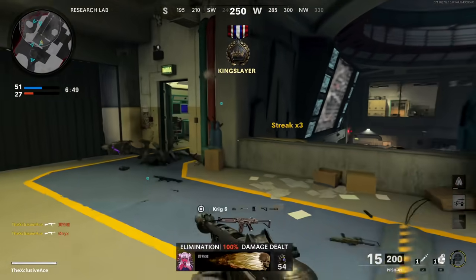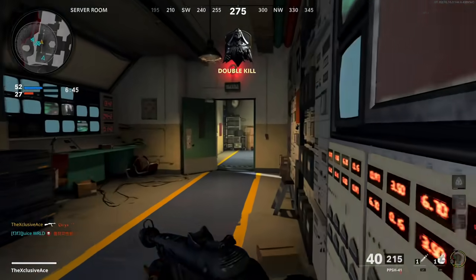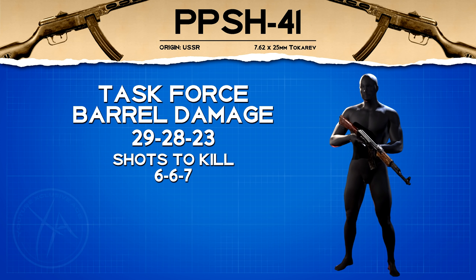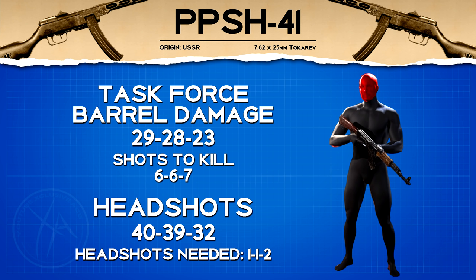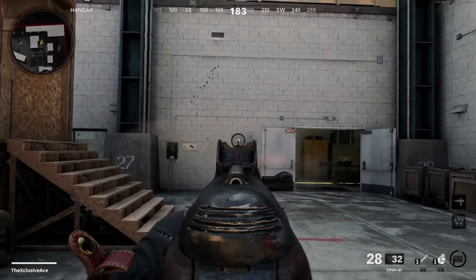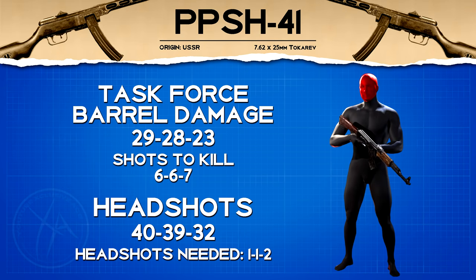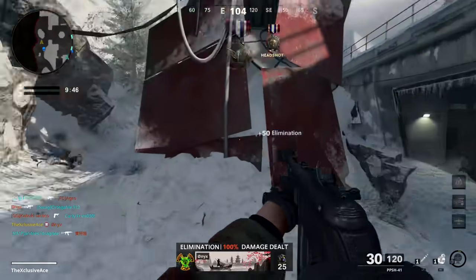Before we get into recommended attachment combinations, I wanted to talk about the task force barrel — the only barrel that increases our damage. In hardcore modes this barrel is great since that middle damage goes from 27 up to 28, making it a one shot kill within that range. In core game modes it doesn't change the shots to kill to the body at all — still six to seven shots — however it does improve headshot requirements slightly: at mid-range it only takes one headshot instead of two, and at longer ranges it takes two headshots instead of three. However, this also massively increases recoil, and in my opinion that recoil increase completely overshadows the slight headshot improvement, so the task force barrel is simply not worth using in core game modes.